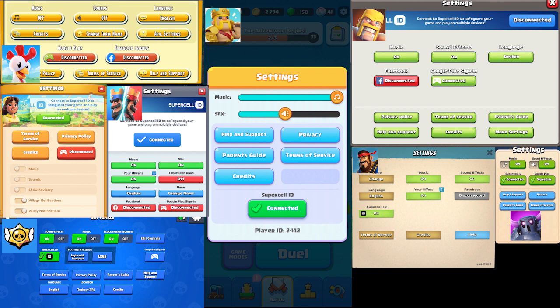Secret number five: Clash Mini is surprisingly the first and only game among all Supercell games to have volume sliders.